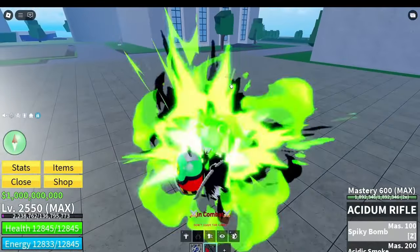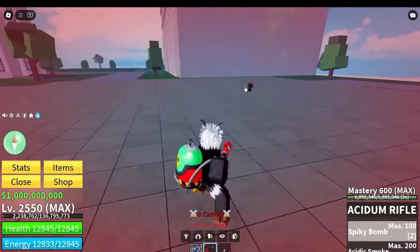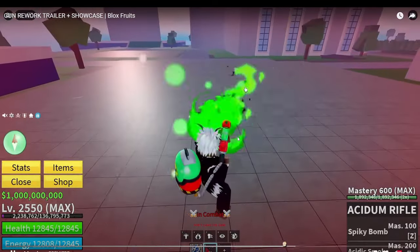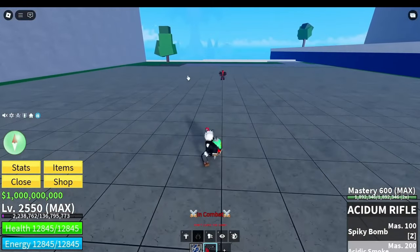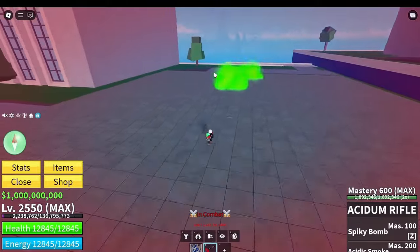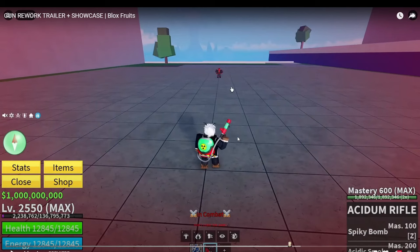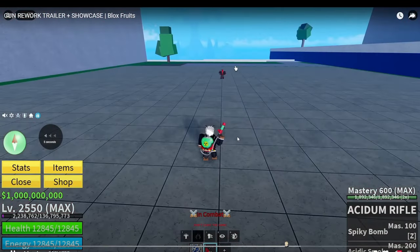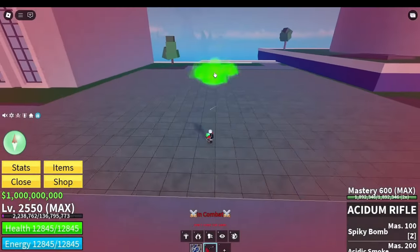Spiky bomb - pretty much the same way it was before but it just looks great. I like the stun animations, man. Instead of smoke, let's see it. Exactly what Zeal said - they don't want to change the gameplay on weapons that are already good, because acidium rifle doesn't need a crazy gigantic explosion. That looks exactly what it needs to be.